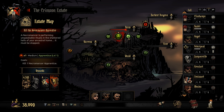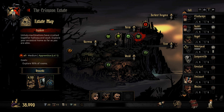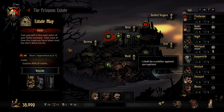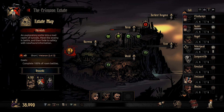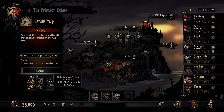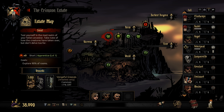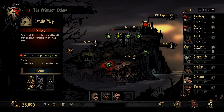Let's do another run — something short. There's a short run in the Weald: explore 90% of the rooms, plus 25% damage versus unholy. Let's go for this one. We'll do one run in the Weald.